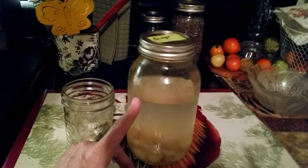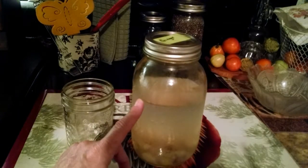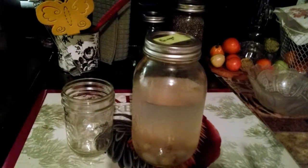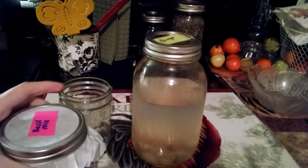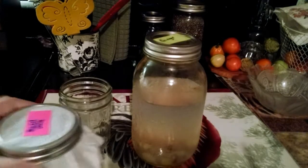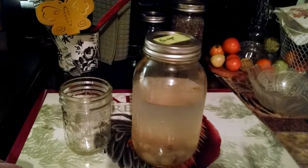I use raw sugar or molasses or both, and a pinch of sea salt. Then I put a coffee filter on and screw the ring back on. You usually let them set for about three days.